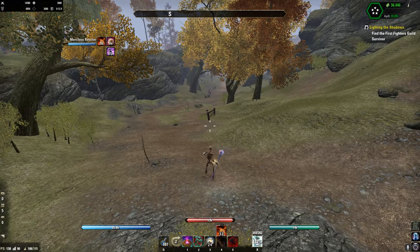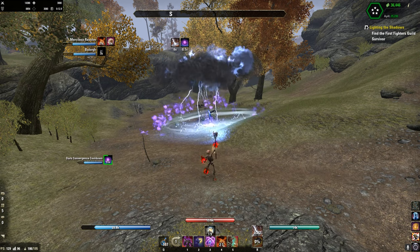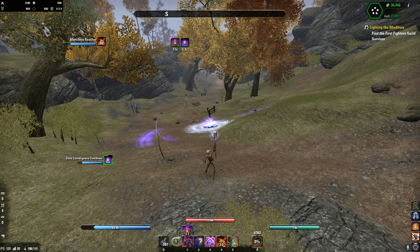The PvP combo is pretty simple. If you have the Death's ultimate up, place it on a stacked group, swap to front bar, and spam Shockwing. If you don't have the ultimate up, use Scalding Rune to trigger Dark Convergence, go back to front bar, and spam Shockwing.